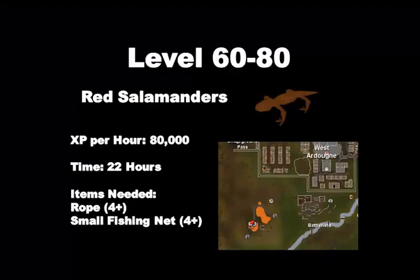From level 60 to 80 we are going to be hunting red salamanders south of Ardy. The XP per hour is between 60k and 100k, so approximately 80k XP per hour. The time to reach level 80 is about 22 hours. Bring 4 ropes and 4 small fishing nets or more, as at level 60 you can lay 4 traps at once. It can get quite crowded at red salamanders so be patient with world hopping. Since this is such a long grind, I would recommend doing some Big Chinchompa to break up the monotony.